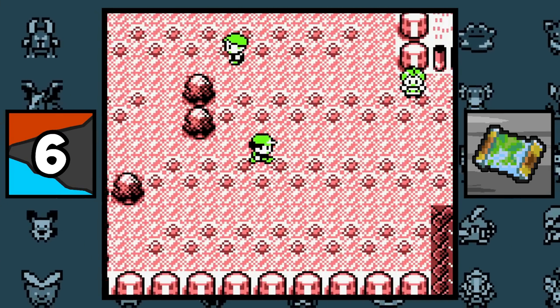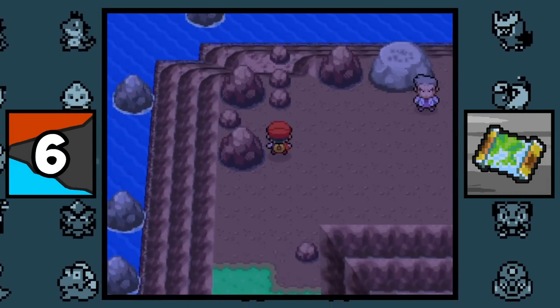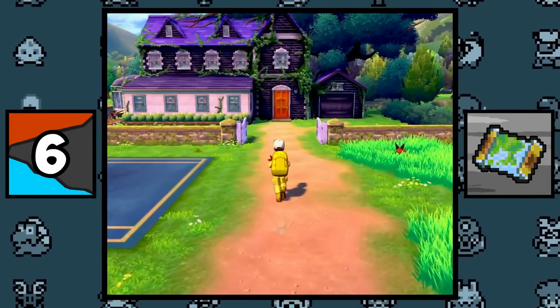There are only four routes in the entirety of the Pokemon world that end in a dead end, and they are Route 25 in Kanto, Route 224 in Sinnoh, Route 18 in Unova, and Route 2 in Galar.